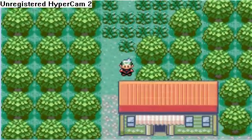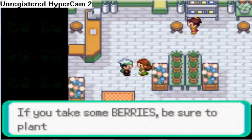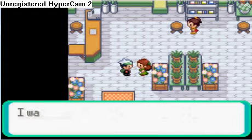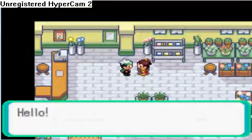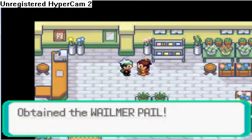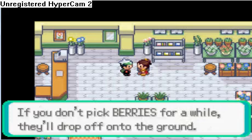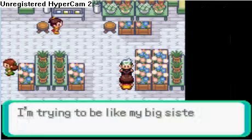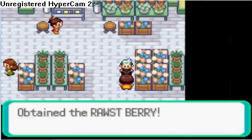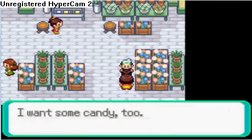Let's head into this berry shop. I think you need to talk — you should talk to that girl up there. My pearl is a key item that you can use to water berries for them to grow. This girl gives you a random berry, so I really don't know what berry she's gonna give you. A rose berry will cure a burn.